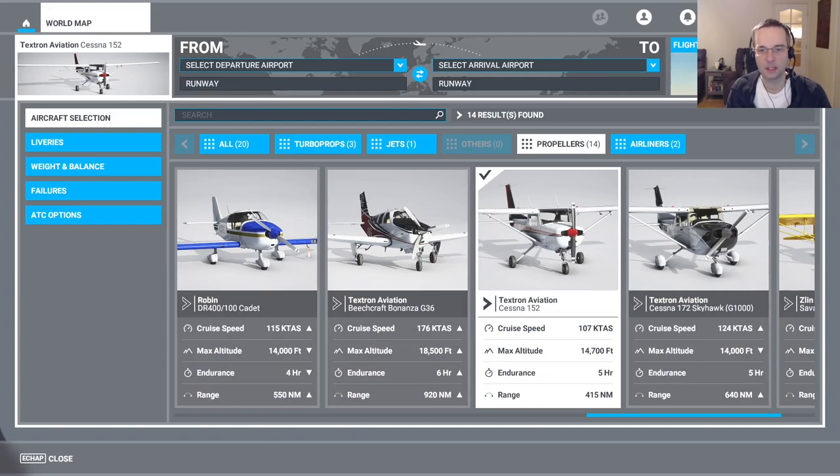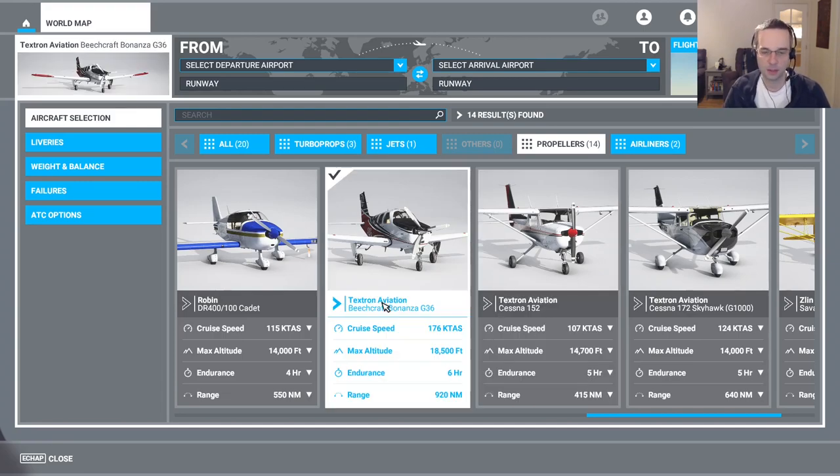There's one last plane you might want to look at in the propeller section, and that's the Beechcraft Bonanza. It comes with a modern avionics stack and a glass cockpit. It'll also get you places a lot faster than the 152 or the Cub, so it can be a little bit of fun if you're looking to do some cross-country travel. It's also got great visibility out of the cockpit, which is a big plus in a game where there's so much eye candy to look at outside.